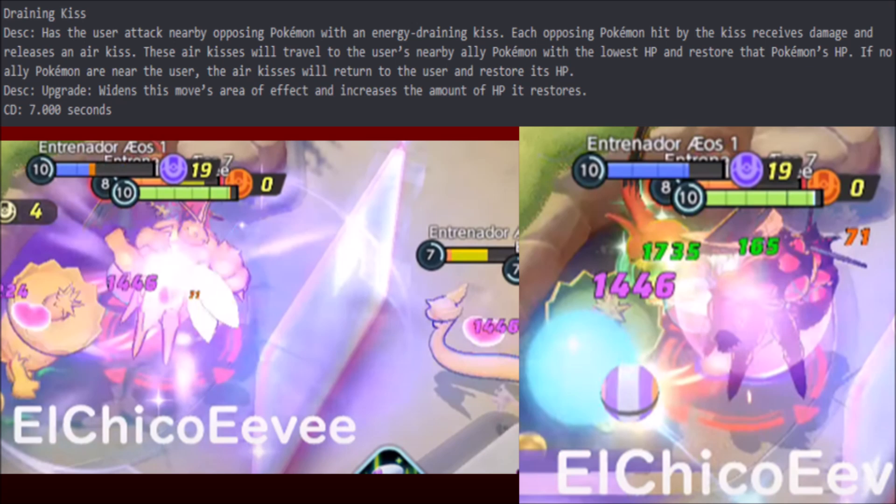If Clefable gets in, it's going to have a super leeching drain effect, and that's going to be devastating. We can see it being used again — Talonflame getting half its health back and Dragonair just getting blown out. Now there is a level advantage and it is bots on the beta test server, but still, that's a lot of damage and a lot of healing. 1,400 on a support move?